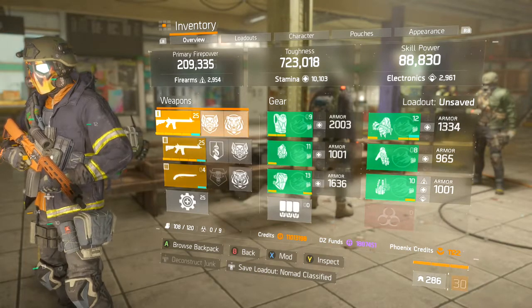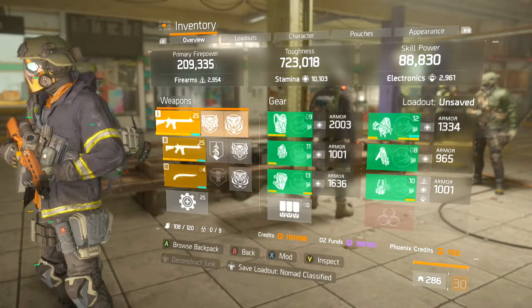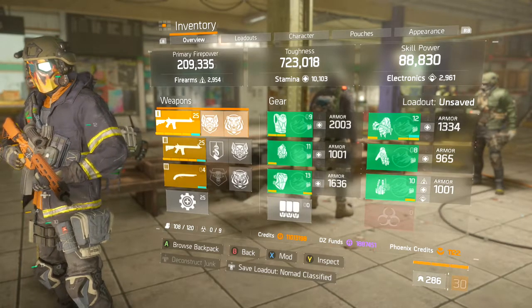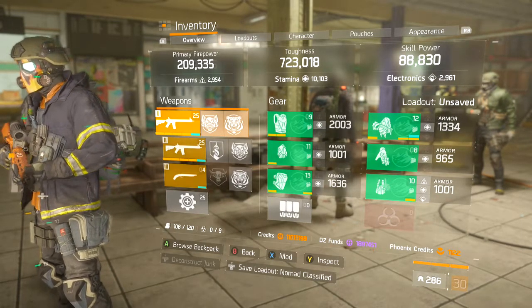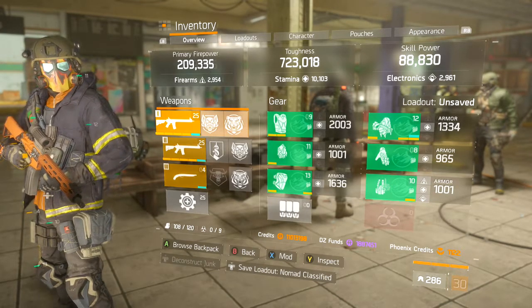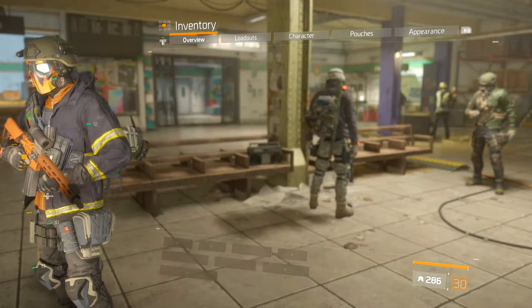As you guys can see across the stats up top, we have 2,954 firearms, 10,103 stamina, and 2,961 electronics. You can see my firearms, toughness, and skill power all at the top right there.